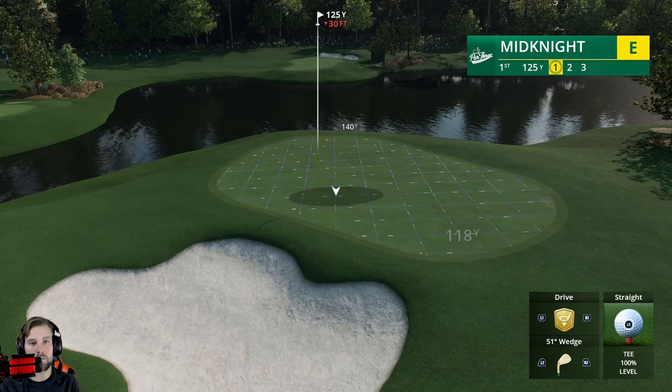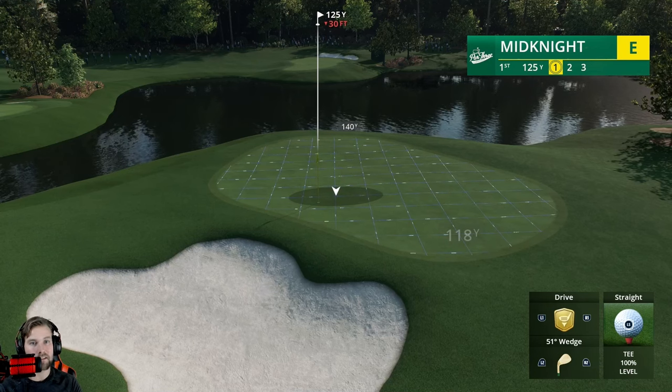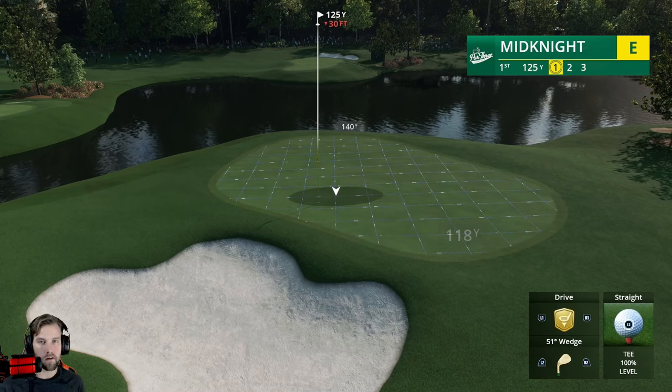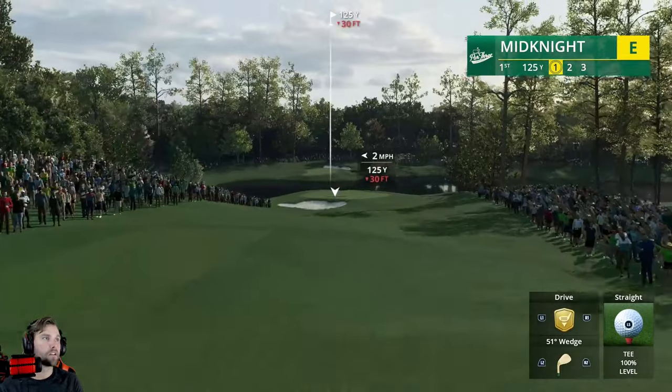The second thing to consider is: what is the green situation? In this one, the green is running away from us — it's going to be harder to stop the ball. If you're hitting into a green where the green is coming back towards us, it's going to spin a lot more, so you want to hit a lower, less spinny shot. So to recap: wind is number one, green is number two. Now let's dive into some examples.